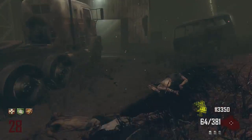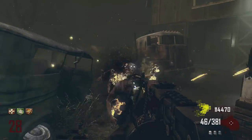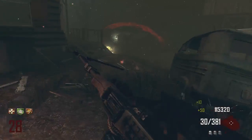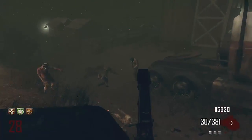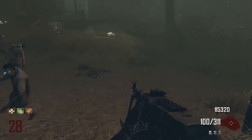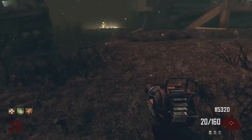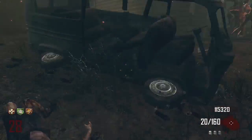You should use the RPD until round 35 and then change to the Ray Gun. Don't forget that if you don't get enough points, it's going to be really hard to get the Ray Gun back. For some reason I think the Ray Gun is really hard to get in farm survival. So be careful with your points because you need the points to survive.